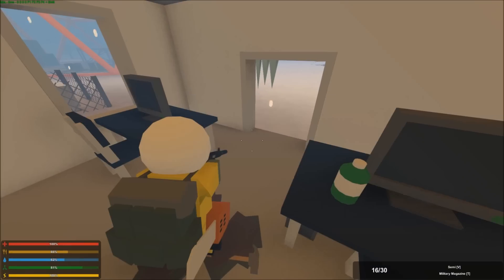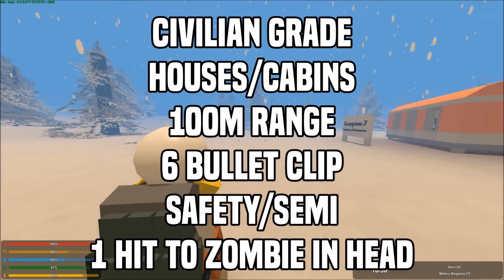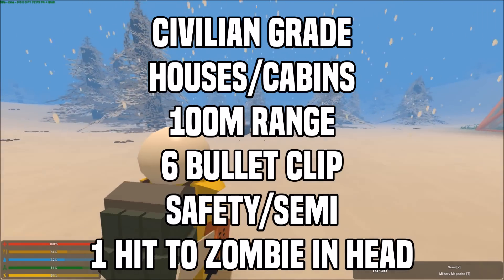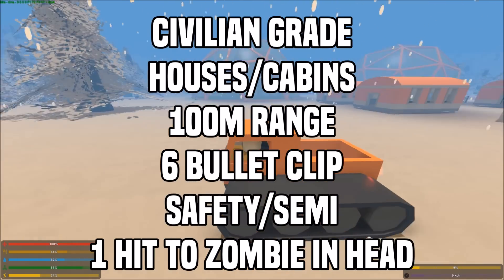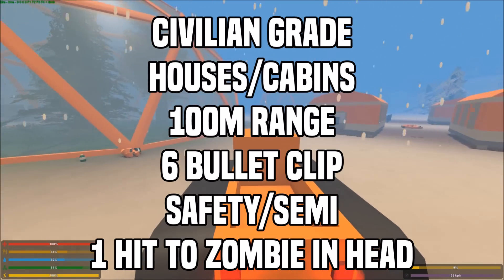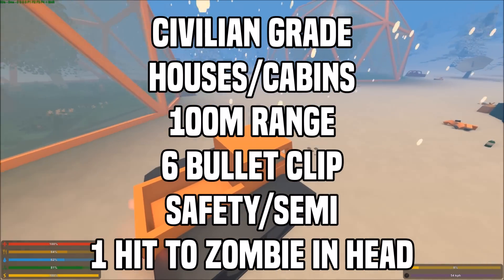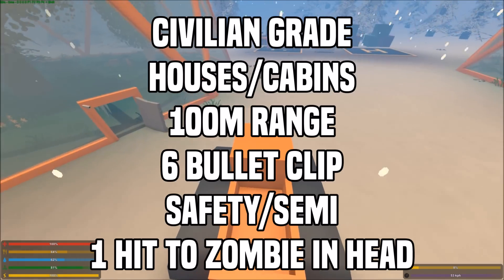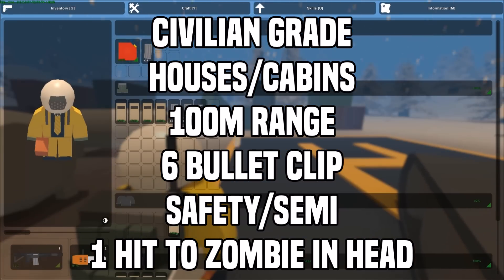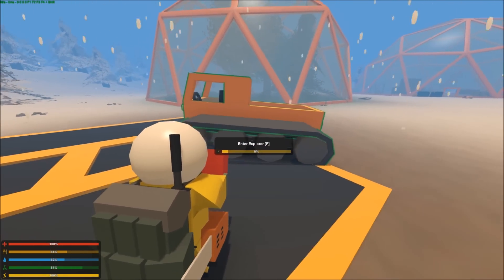The second gun I'm going to be covering is the Ace. The Ace is a civilian-grade pistol that can be found in city houses and rarely in cabins. City houses are found in the town, and cabins are scattered throughout the world in random locations. This is a civilian-grade pistol, so it takes civilian ammo. It has a range of 100 meters, a 6-round clip, and 2 modes — semi and safety. It does 108 damage to the head, meaning it is a 1-hit, a 2-hit to the torso, and a 3-hit to the arms and legs.